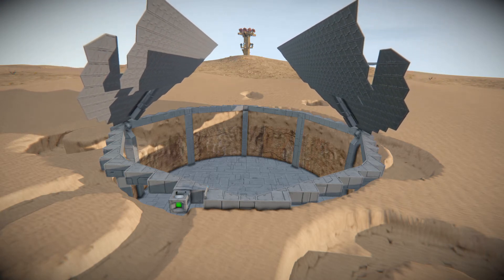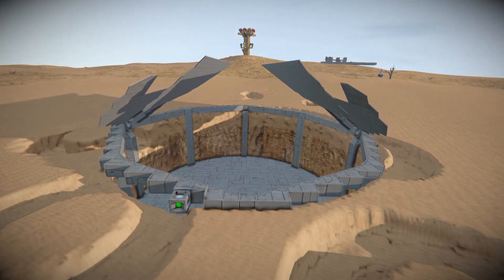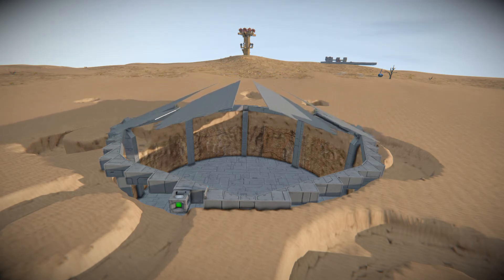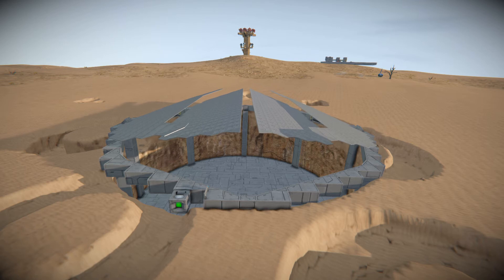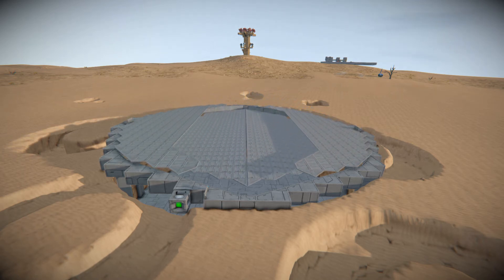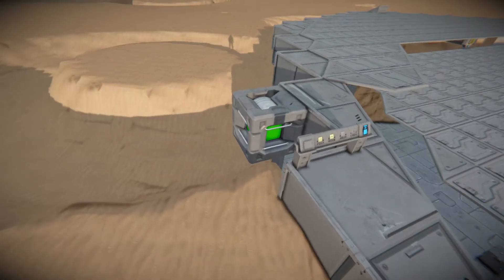We'll wait for these doors to close, as it's really satisfying, and you've got to enjoy the little things. Then we'll go and hit that small ship button, which is the pistons group. Really loving this new heavy armor and light armor block, by the way. Beautiful. Easy.